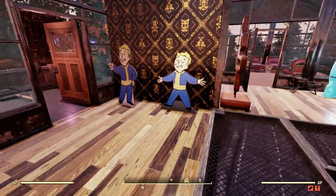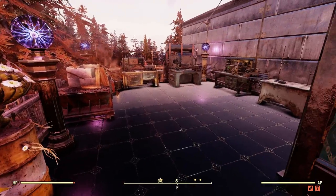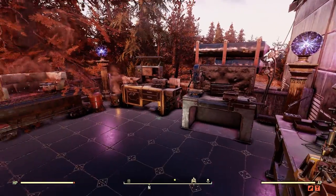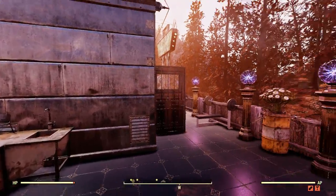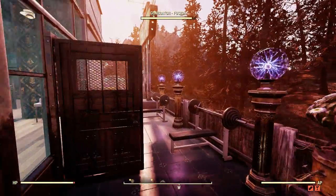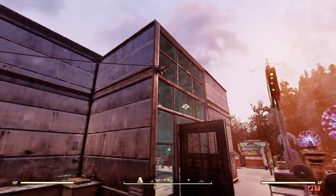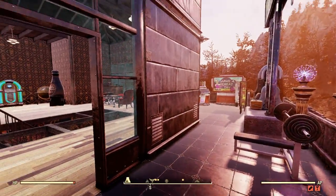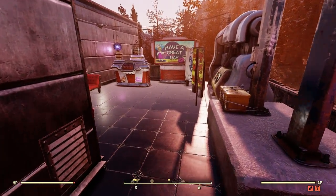Let's begin outside first and I can show you the inside afterwards. Here is my crafting station and cooking station. I can tell you one thing — this here was a pain to build, but I got it. This here is my second floating camp.